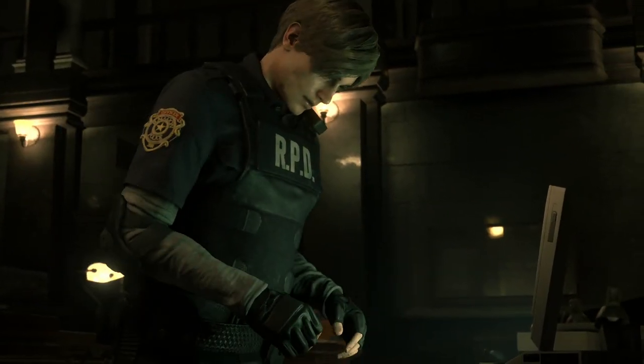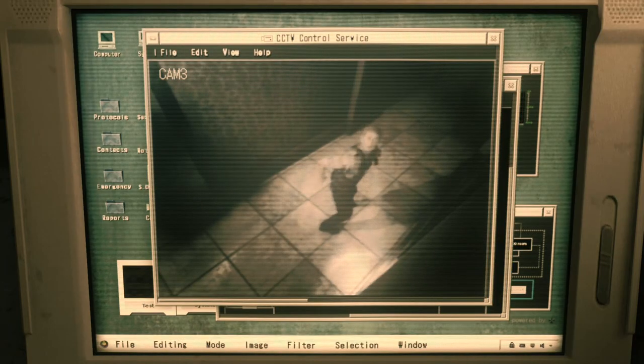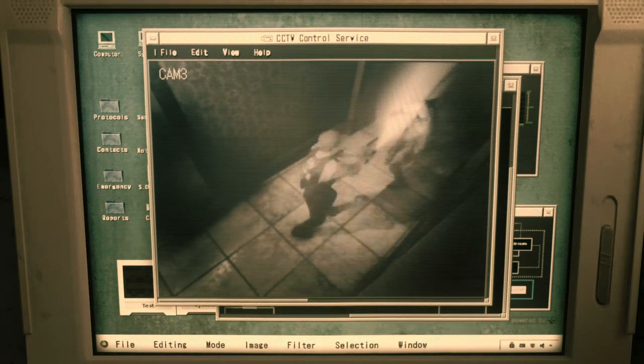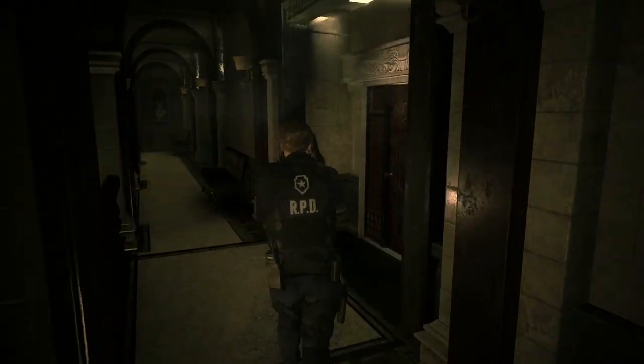So you play as this 90s heartthrob named Leon, who started his first day as a police officer in Raccoon City. Long story short, zombies happen — just like any first day on the job. He finds a laptop with live security footage of a guy who claims to know a way out. Before we head over to the East Hallway though, let's have a look around the building. It's not like we're on a time limit or anything.